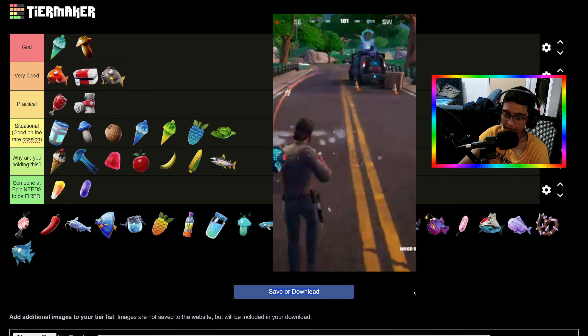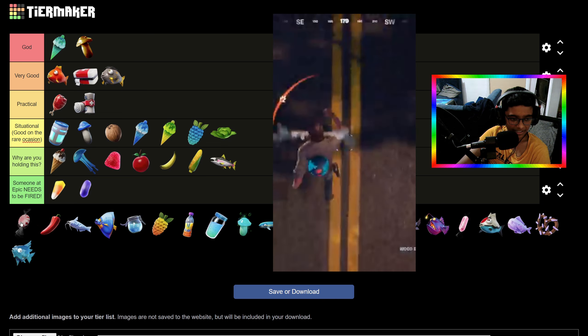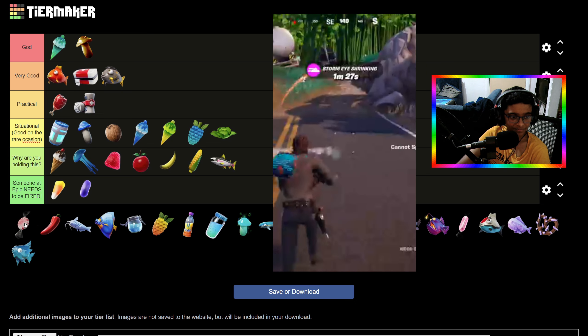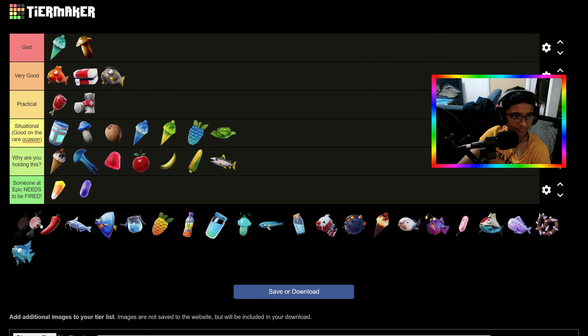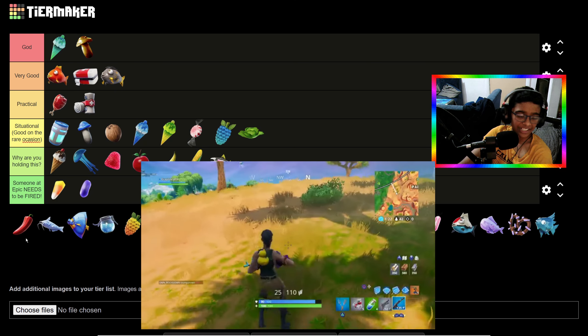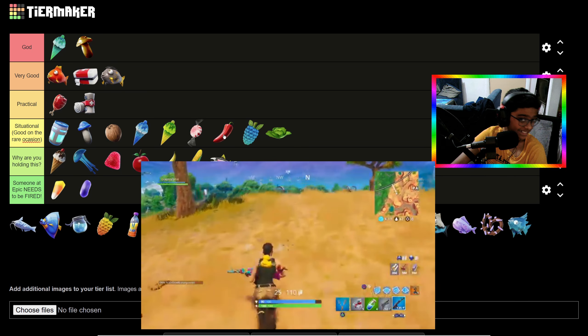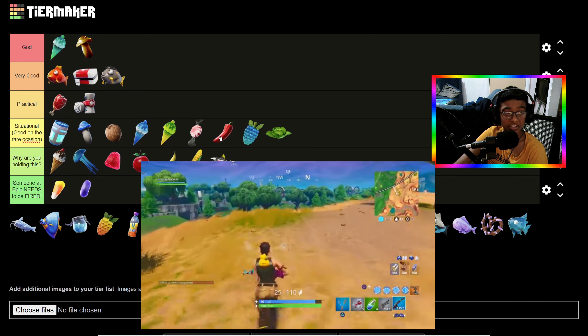This next item gives you a speed boost or like infinite speed or something — it's decent. We'll put it in Situational, above Cabbage, probably above Clumberry as well. Then we have Chili — basically the same thing, does the same thing but just slightly less. We'll put that similarly.